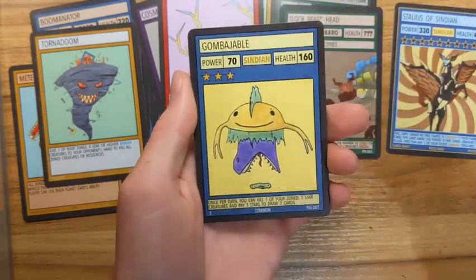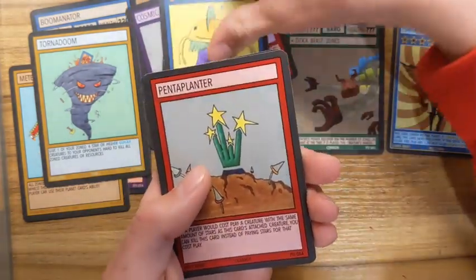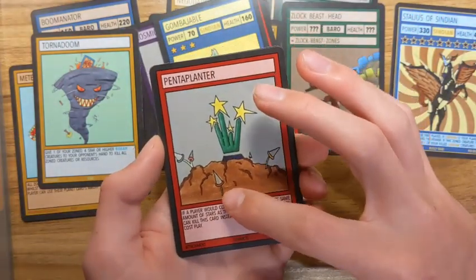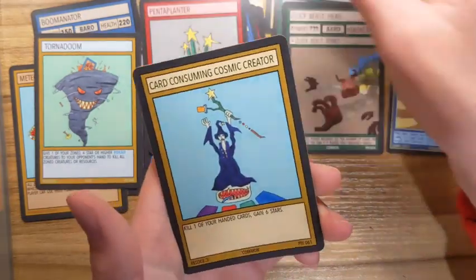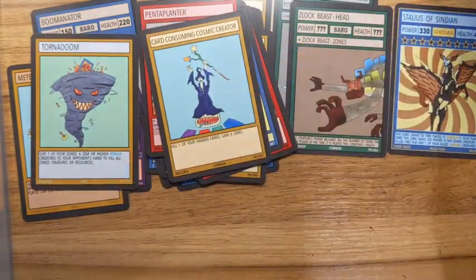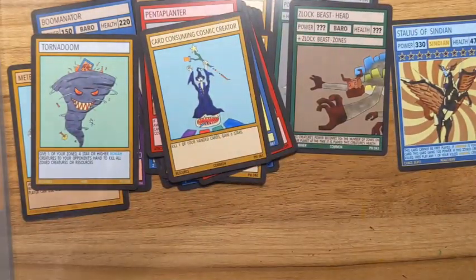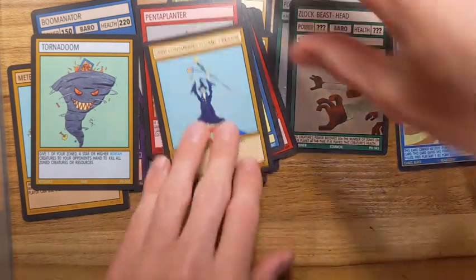Combajabble — I had a headache figuring out how he's like a dual-sided card, this is really cool. Pentaplanter with the point trees — sample saplings or whatever. Then Consuming Cosmic Creator — that's a pretty powerful ability he has there. So this is really good so far, we already have Stallis as Cindian. Can we get another Chaos Beast? That'd be crazy. I'd like to have both — Stallis as Cindian and either Terracan, Roca, or Serbarim of Cindal. They're all really cool looking.